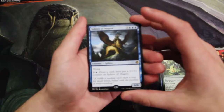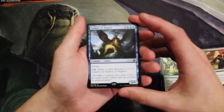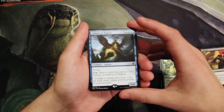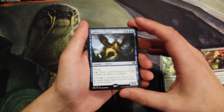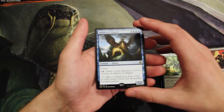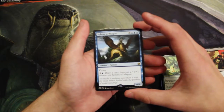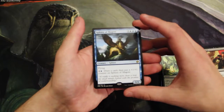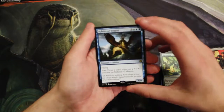The Sphinx of Majesty is a six-six flyer for three and two blue. You can also pay two and a blue to draw a card, then put a one-one counter on the Sphinx — definitely a powerful card. It's great in limited, which obviously Conspiracy is a limited-based format, but unfortunately for collector value or constructed play it just doesn't see any.